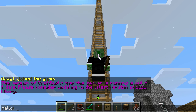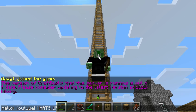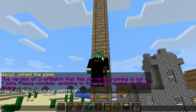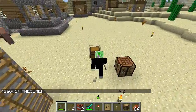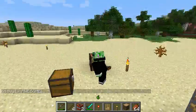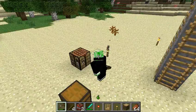You can press Shift while in chat and you won't stop sneaking. Press Shift again and now you're no longer sneaking. This works with any GUI — so if you press Shift to sneak and then go into a chest, you're still sneaking. Same with a workbench and furnace.